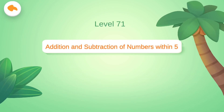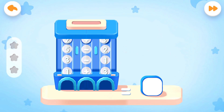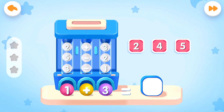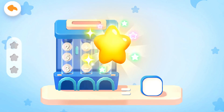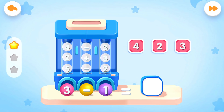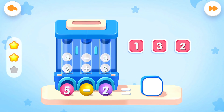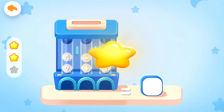Level 71: Addition and Subtraction of Numbers Within 5. What's 1 plus 3? Yeah, you are right. What's 3 minus 1? Correct answer. What's 5 minus 2? Get the scores.